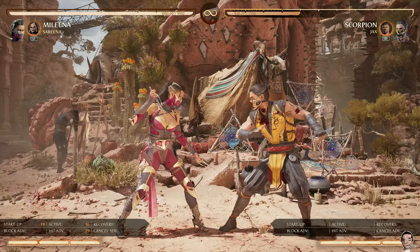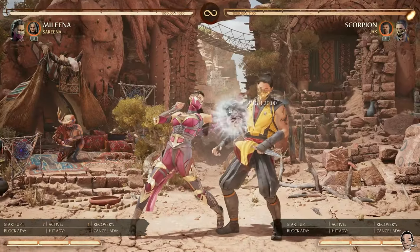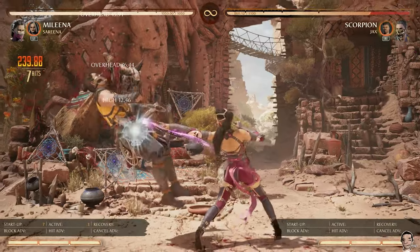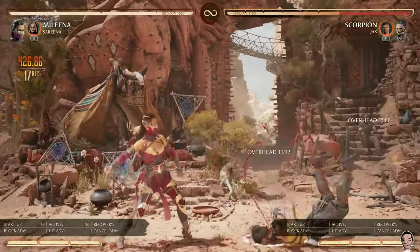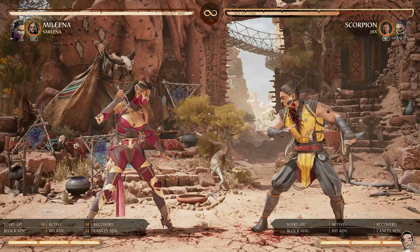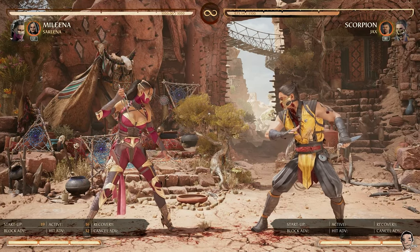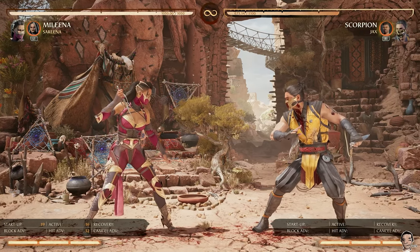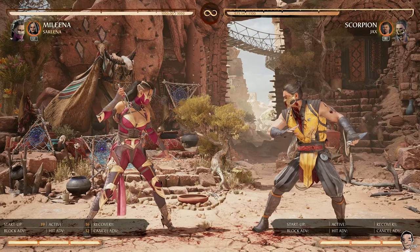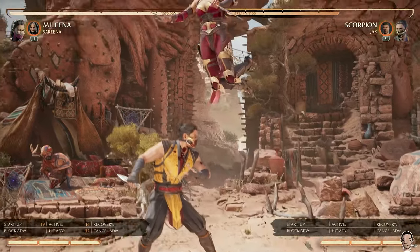And that's her best BnB for one bar. So everything put together will look something like this. Now you're talking about 42% for one bar, which is a significant upgrade — about 10% from using no bar. Any more bar than this is not really going to get you good payout, so I suggest not doing that. That's her BnBs in neutral.